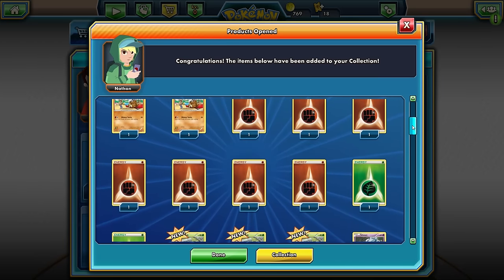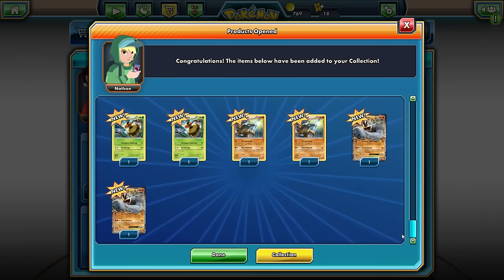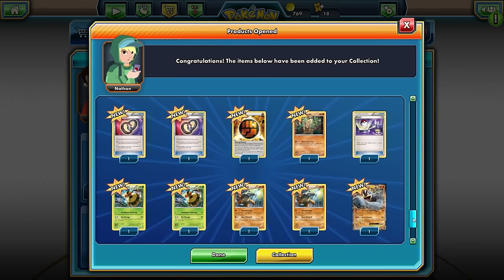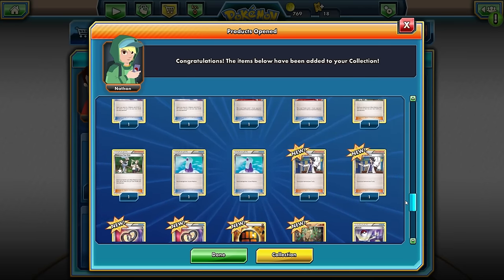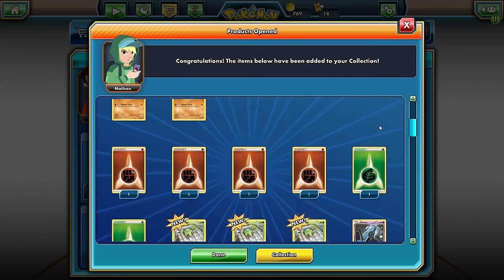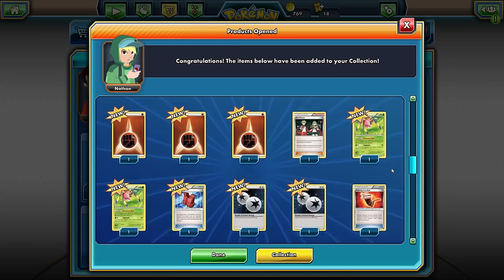Let's go ahead and claim that — and there we go, we got our Machamp deck! This is actually the first deck I've ever done gameplay with that actually has an EX in it. Look at the bottom right there — we've got two Machamp EXes. Let's hit Done. Actually, let's take a look at what's in here. We've got Marowak, some Vespiquen, a couple of other things. There's a bunch of trainers, lots of trainers, got some Ariados, even some Unown — which is kind of strange — we've got Spinarack, and there's Cubone and Combee. This actually looks like a pretty decent deck.